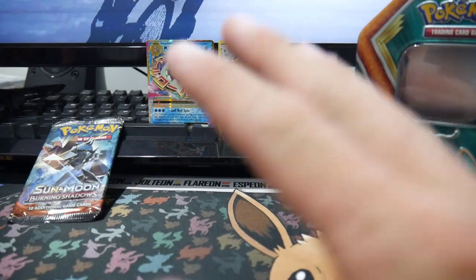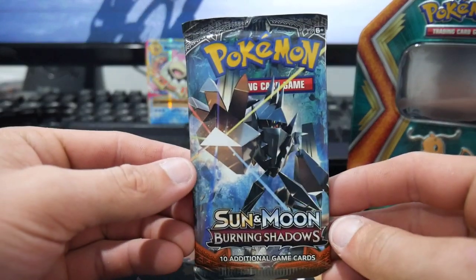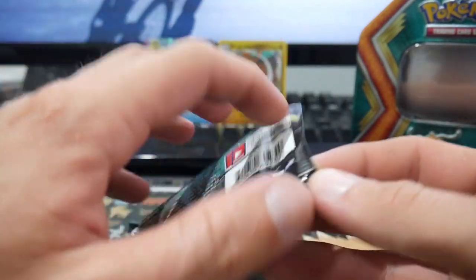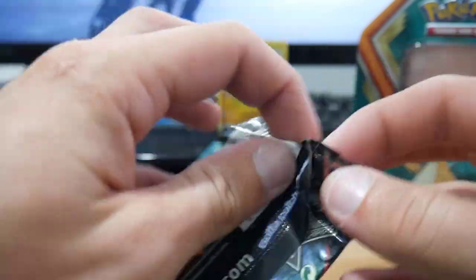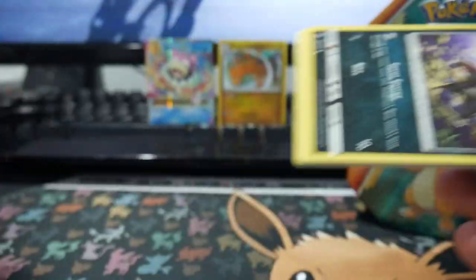So that was just an average pack right there. We're saving the best till last — we can get the Charizard. I guess we're Charizard hunting out of these tins. We got a Mega Slowbro, so we've done quite well for our $11 that we spent.